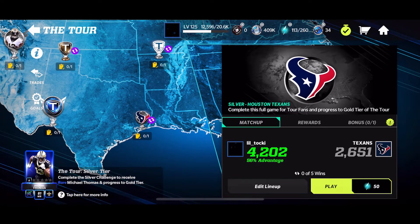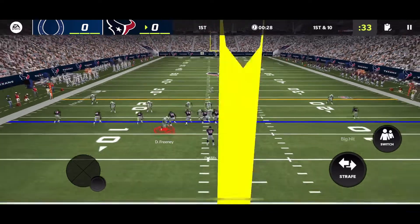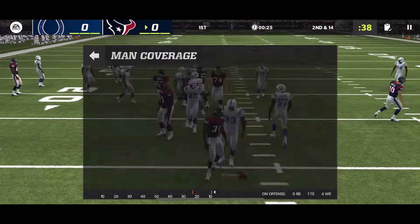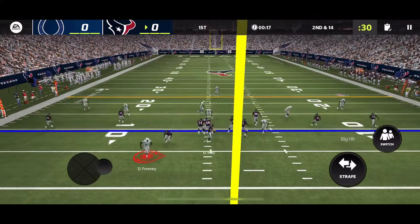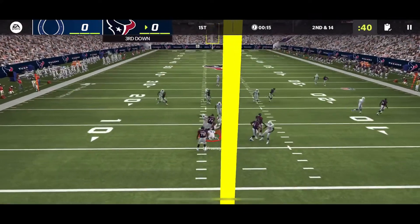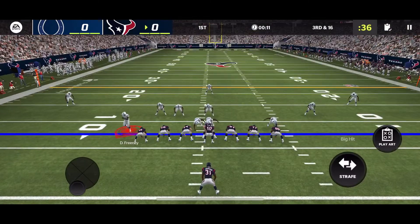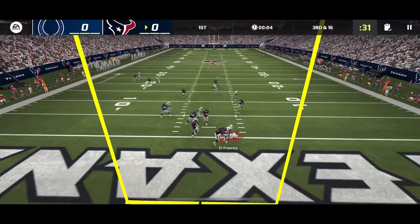Divisional matchup against the Texans, 58 advantage, should be an easy win. Dwight Freeney coming off the edge — yes sir, should be able to get a bunch of sacks today. Big tackle for loss, Dwight Freeney all over that. It's already third down — Dwight Freeney tackled on every single play for a loss. Can he do it all three plays? He did all three plays — safety!